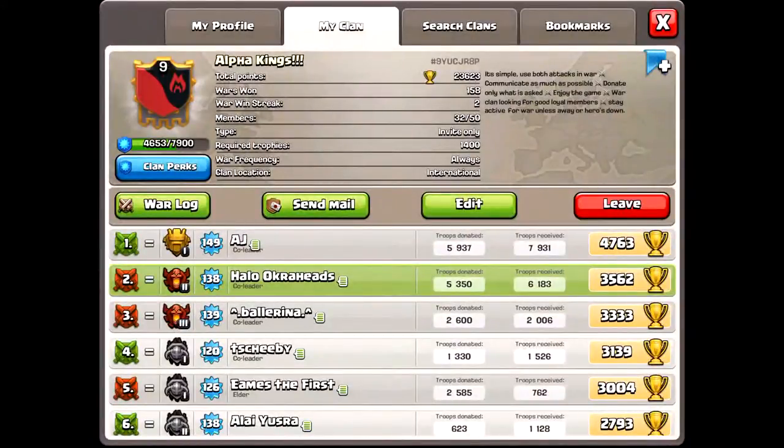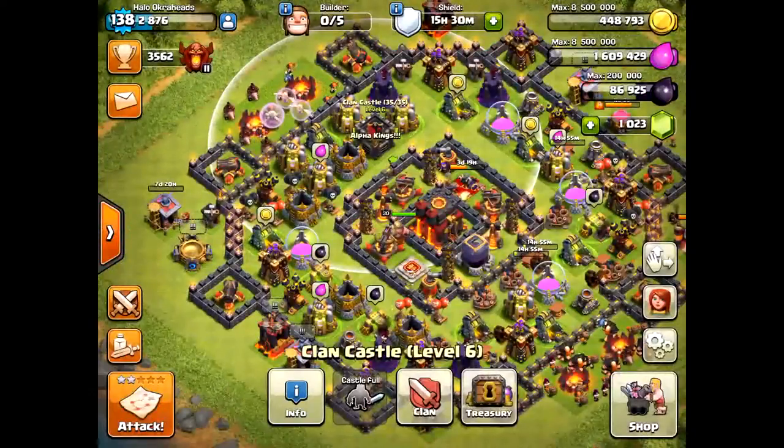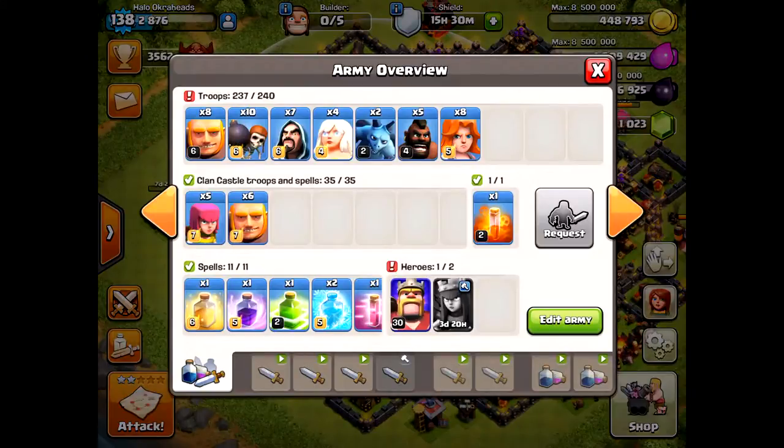I think it was just an oversight. I do like this war log — 158 wins, 77 losses, 8 draws. That's a very nice feature. They could even add more, like win streaks — it would be nice to show off your clan's win streaks.